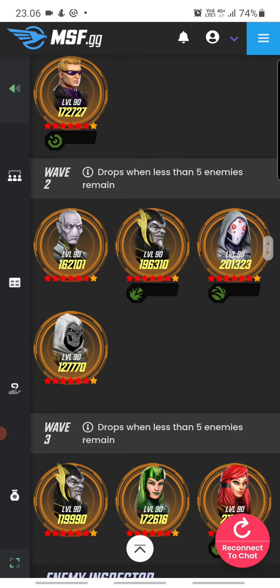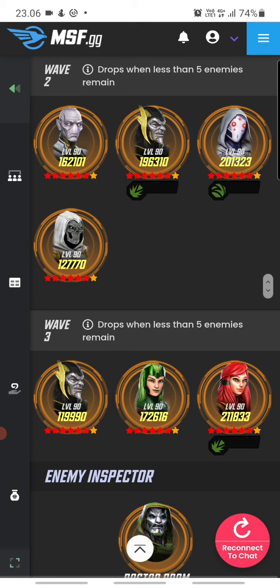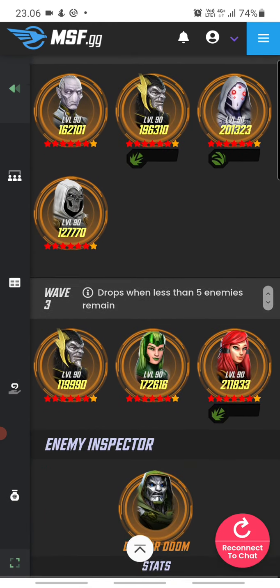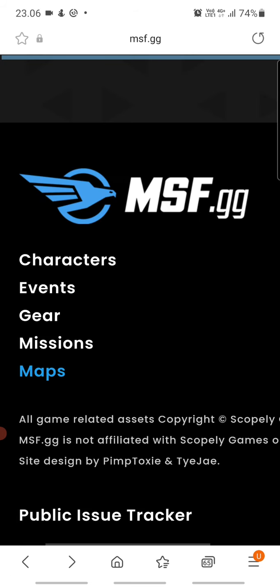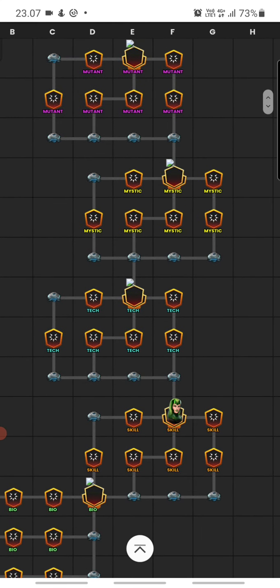The second wave has Taskmaster, Corvus, and Ghost. Ghost will be annoying during her special and ultimate, so you might need to control her. Corvus at this level might just wipe people. The last wave doesn't look too dangerous, but by that point you might be so low on health that these guys wipe you away. Overall, skill doesn't seem particularly dangerous — our skill characters have the control needed to manage these nodes, unless you don't have the Secret Avengers.